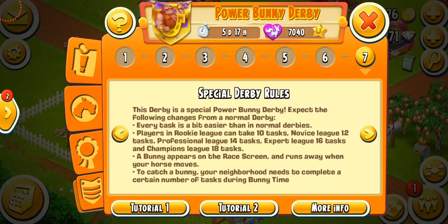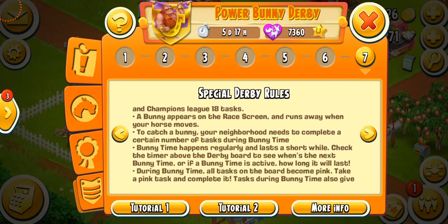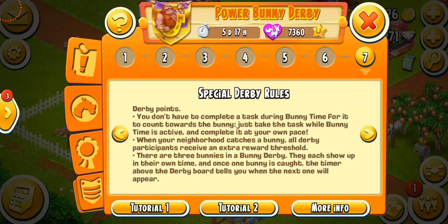This derby is a combination of power and bunny derbies. The bunny derby can be combined with any present derby — it could be the bunny mystery derby, the bunny blossom derby, the bunny power derby like we're having right now, or just the normal bunny derby. A bunny appears on the race screen and runs away. When your horse moves to catch a bunny, your neighborhood needs to complete a certain number of tasks during bunny time. Bunny time happens regularly and lasts a short while — check the timer on the derby board.